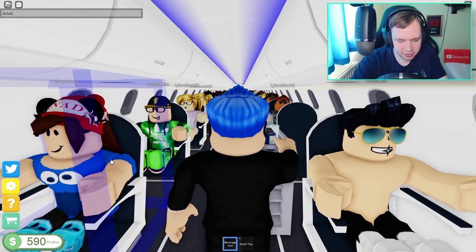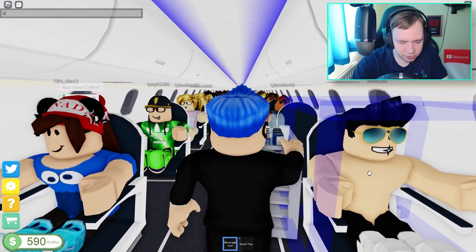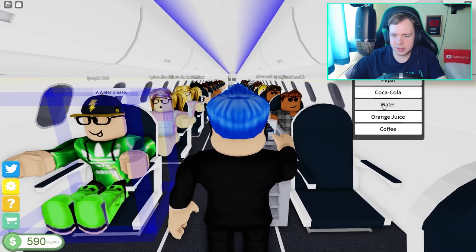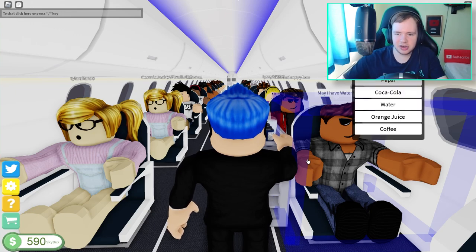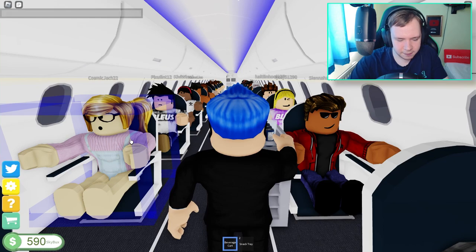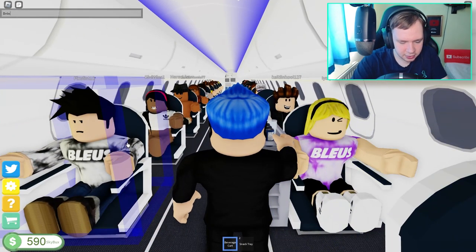You don't have to type the full question every time — you can just type 'drink' and they'll reply. One wants a coffee, another wants a Sprite, another wants a water. You do sometimes need to click the arm rather than the shoulder. This is a more time-consuming version of Cabin Crew because you have to type in chat every time and then give them their order.